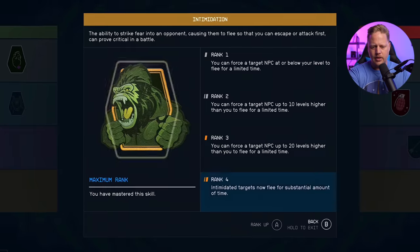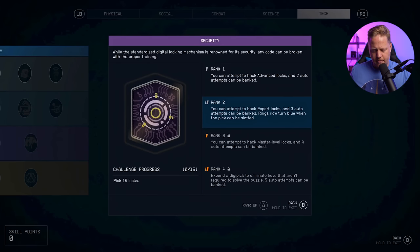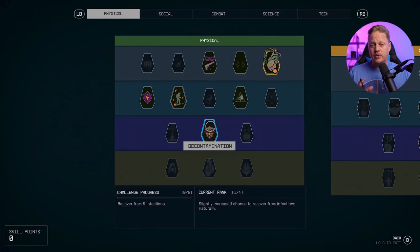The same cadence applies to Security. Ranks one through three progressively unlock advanced, expert, and master locks with increasing banked auto-attempts, plus a small perk where rings turn blue when the pick can be slotted. Rank four breaks the pattern by letting you expand the Digi-Pick to eliminate keys that aren't required to solve the puzzle — a qualitatively different capability — plus five banked auto-attempts.